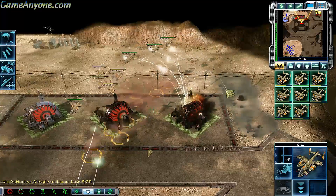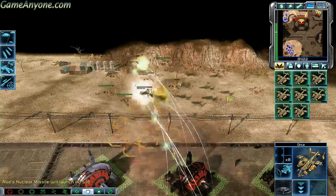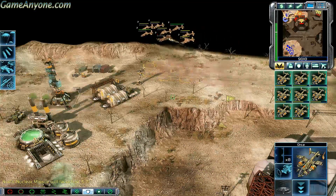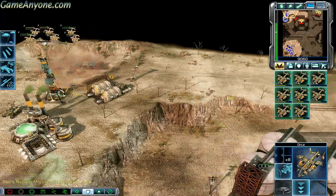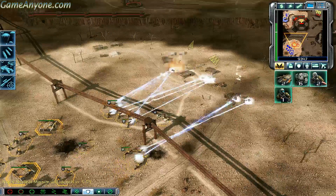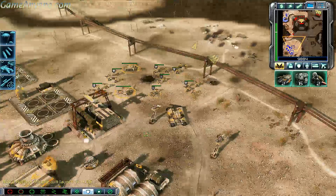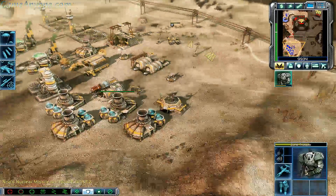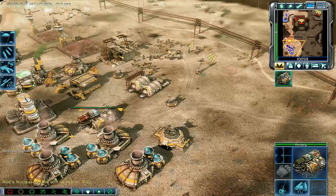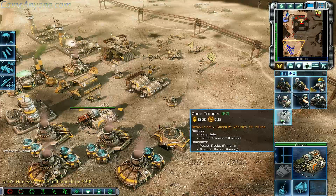Take it out. Nice and easy. On our way. All systems go. Stabilizers engaged. We're turning to base. That's fine, we'll get him. Man, kicking my ass. Once you're done, you've got to get back in the thick of it. Training. On hold.